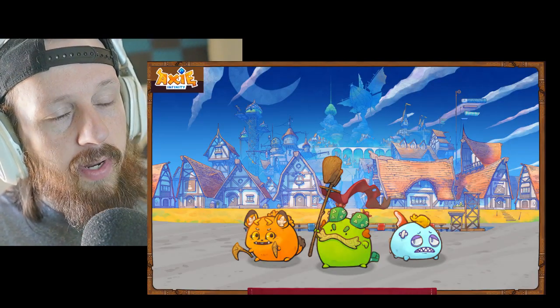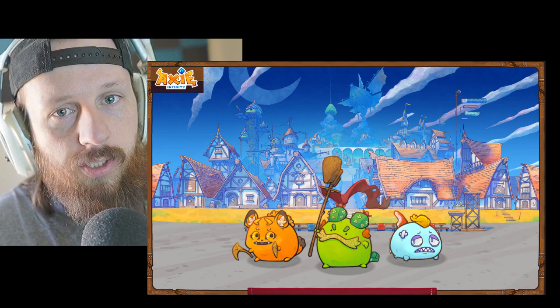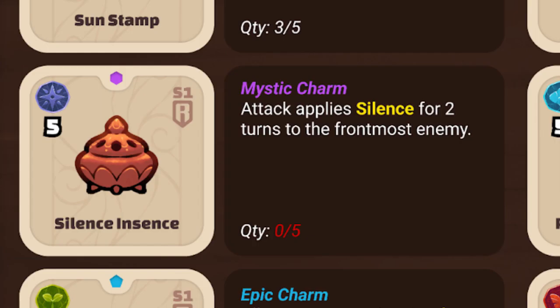What's kind of neat is that scholars can actually earn starter Axies and increase their own energy without any additional contribution from the manager. More power has been given to scholars in the form of being able to craft runes, earn moon shards, and do things in the game that are not on the blockchain, so they don't have to interact with a cryptocurrency wallet like MetaMask to do certain things — which gives them a lot more freedom.